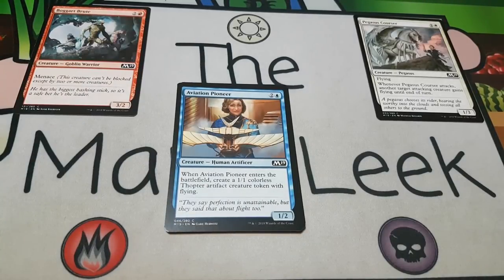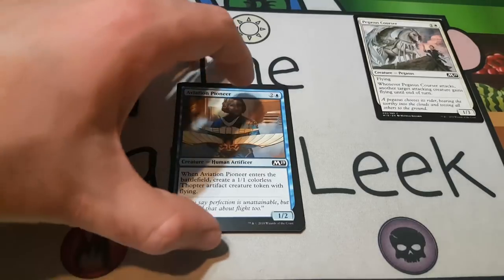Up next is Aviation Pioneer — this is card number 10. Two and a blue for a creature human artificer at common. She's a one-two, and when she enters the battlefield, you create a one-one colorless thopter artifact creature token with flying. Thopter mom is a great card — she makes a one-one flyer and presents a creature on the ground that can typically trade but can at least jump-block. This is a fine card. Blue-white artifacts does pretty well with her. Blue-white should be flyers and you might have an artifact sub-theme, but she's great in both of those and great in other decks. I'd put her as a potential first pick here as well.